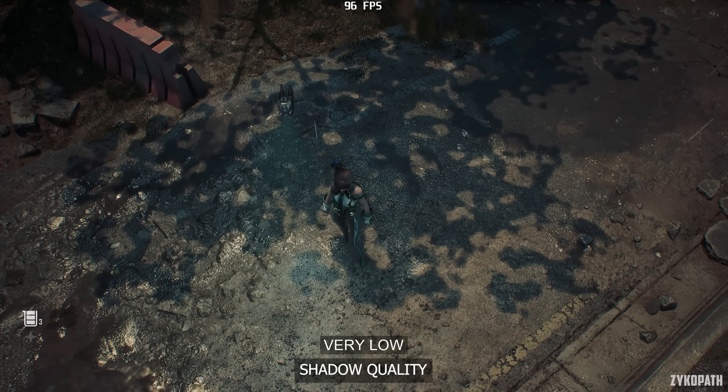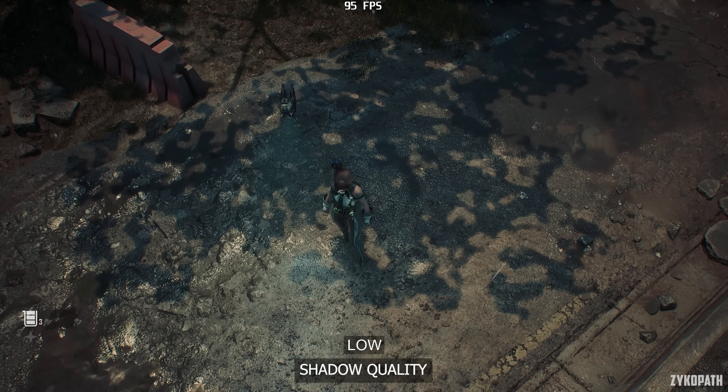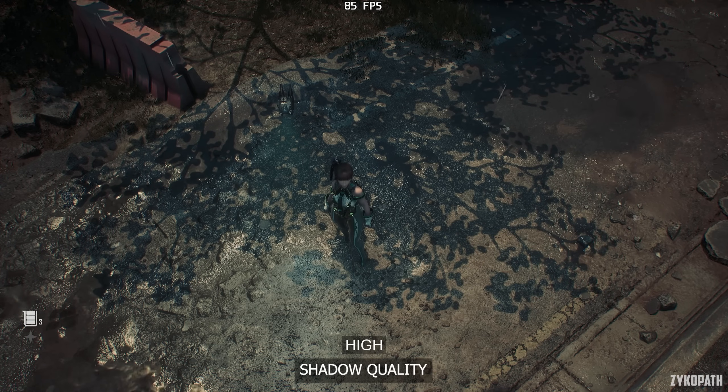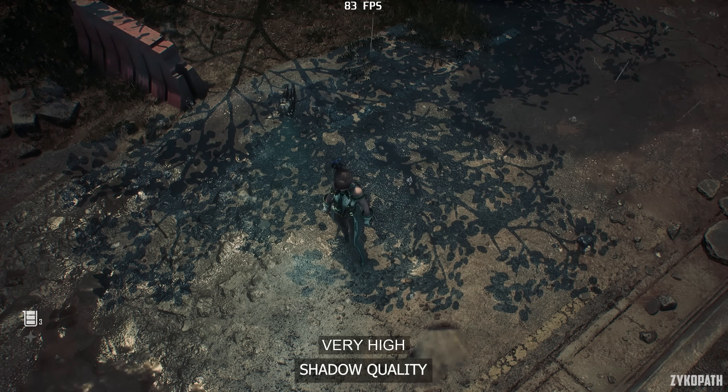The Shadow Quality setting looks very basic up to the Medium option, while on High and Very High the shadows look very detailed. But their performance impact is large. Since there aren't any visual issues on the lower options, I recommend using Medium for the best balance.